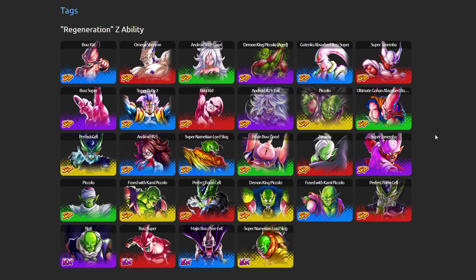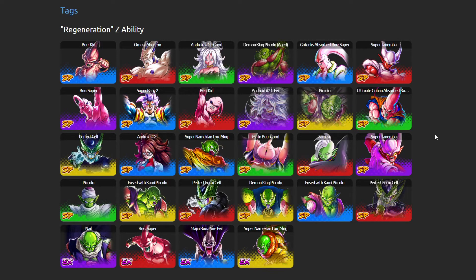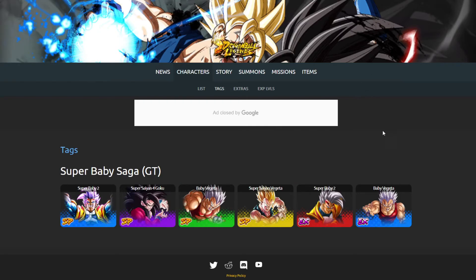Not sure how it's going to play out, but if anything, if it was Baby Vegeta, he would most likely be blue — because then he could benefit Regen, Saiyans, and GT at the same time via his Z ability. And there could also be a chance that these two units could also boost the Super Baby Saga episode.